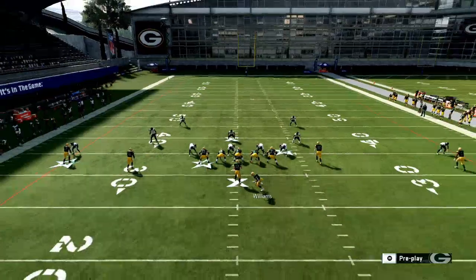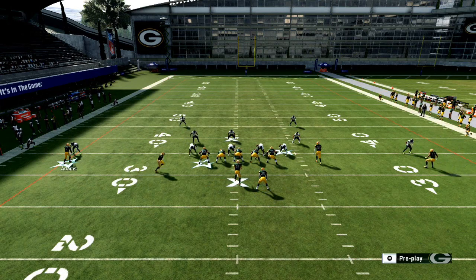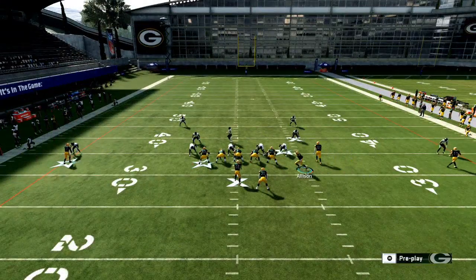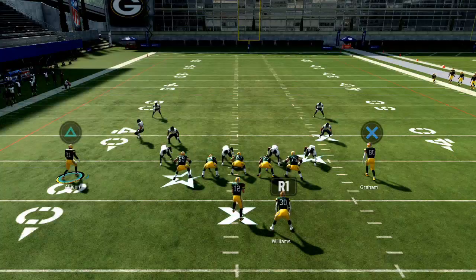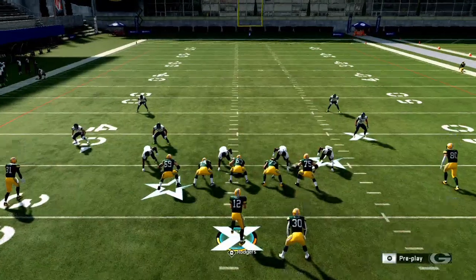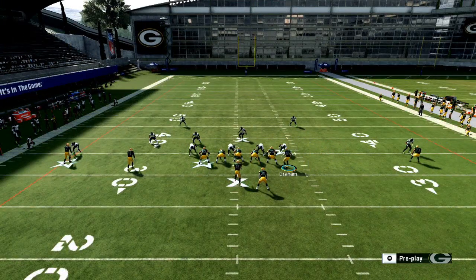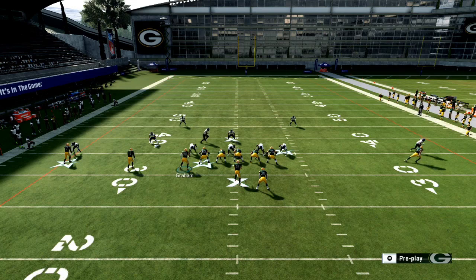You can motion the running back to the right or left. One thing you want to look at is where can you motion people - if I motion Allison, what does that do to the formation? You want to test this because it gives you an advantage knowing everything your formation can do. Defenders react differently when a guy is on the line versus off the line. I can also motion Jimmy Graham out and flex him, putting me basically in gun spread. Anytime I'm labbing a new scheme, I check what all the motions mean for the routes.